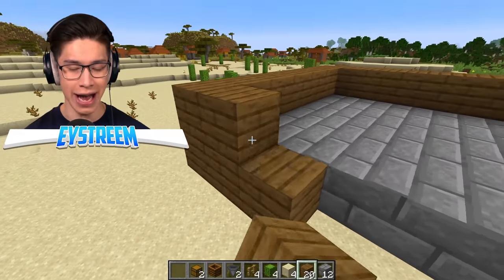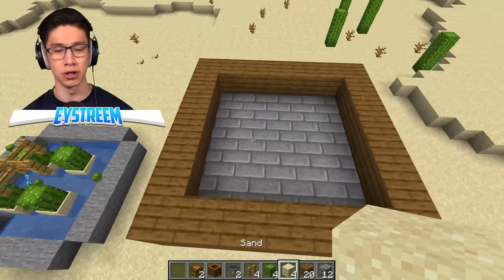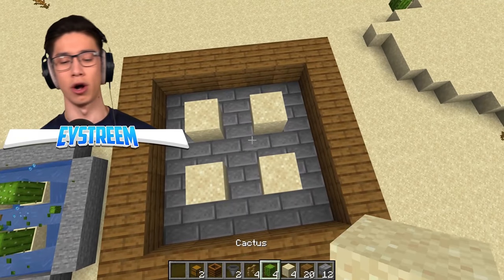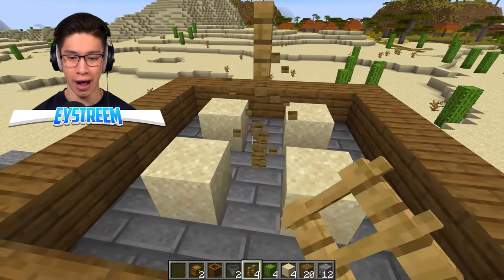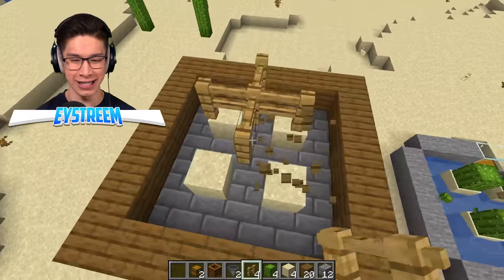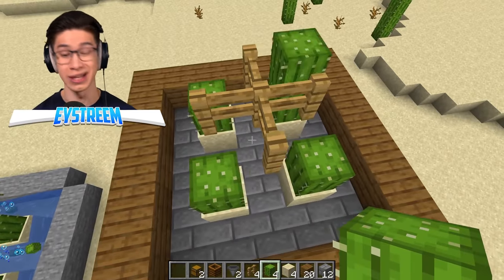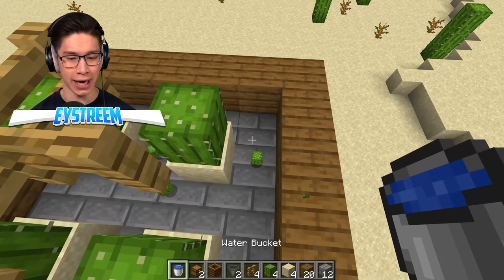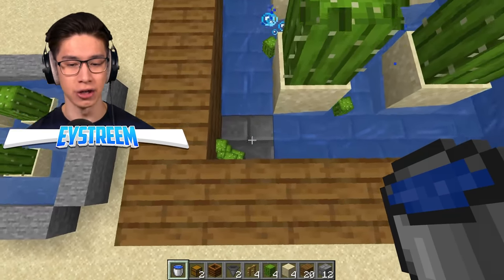Then we're going to place sand stands in each corner with spaces between them, build up our oak fences three tall, and build them out three to four blocks. We place one cactus growing on each of those. Then we grab our water bucket and put it in the top right corner — this is going to flow the cactus down to the bottom left corner.